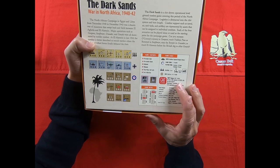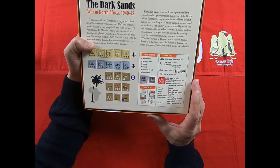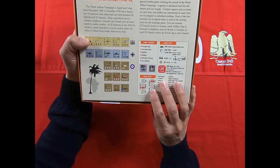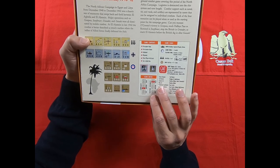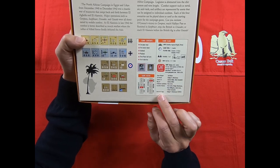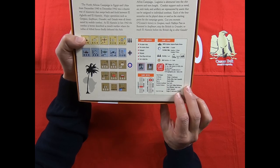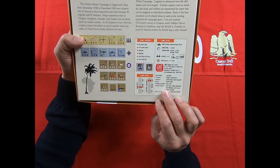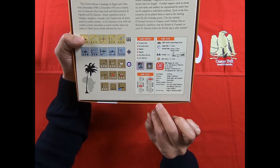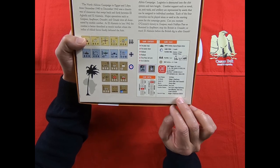Each hex corresponds to about nine miles. The game designer is Ted Racer, art director Roger McGowan, counter art by Charles Kibler and Marc Simonich, and as usual the production coordinator is Tony Curtis. Please remember that we also find the five executive producers associated with GMT.